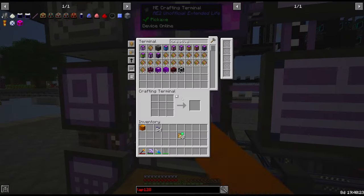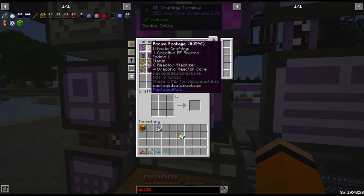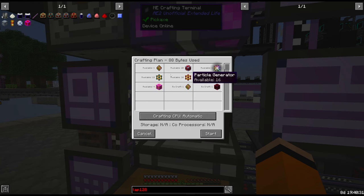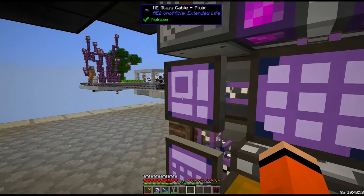When I was making all of those Draconic upgrades, I did actually request a second RF source. I think all we have to do is assemble this thing. We got our second creative RF source!